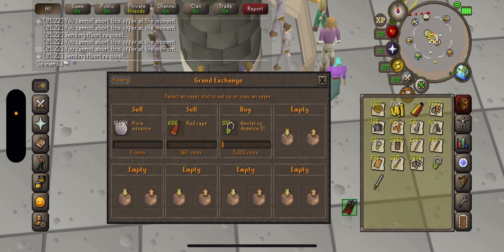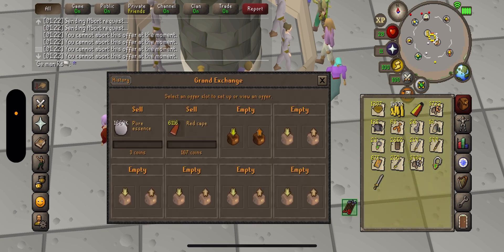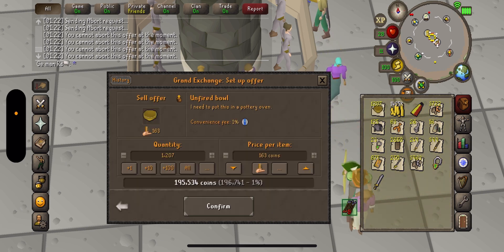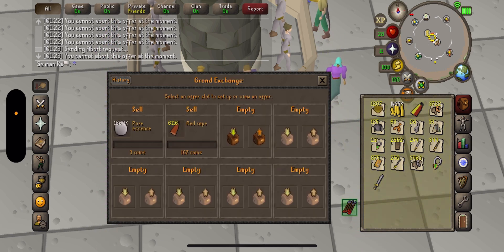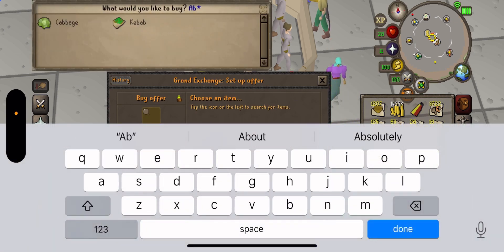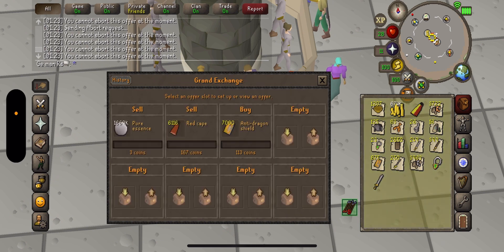So it looks like they've gone up a little bit. Let's see if these will sell — no. Just checking every single item — nope. At this point I'm just going to buy some more anti-shields.